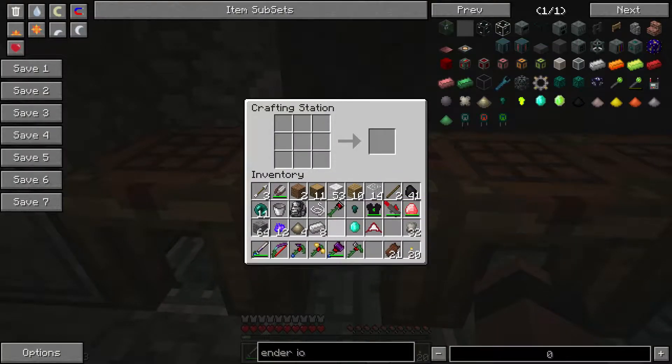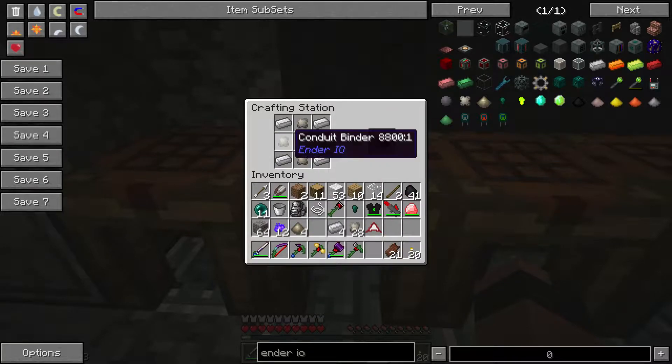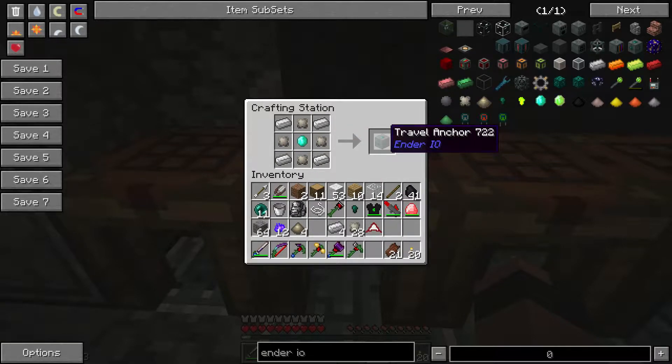We needed iron — I think we put iron in the four corners — and we should be able to make this. This is a travel anchor.